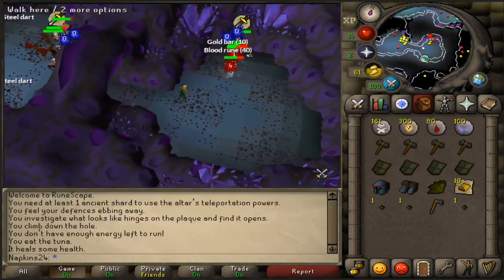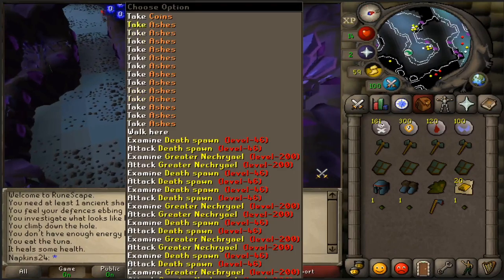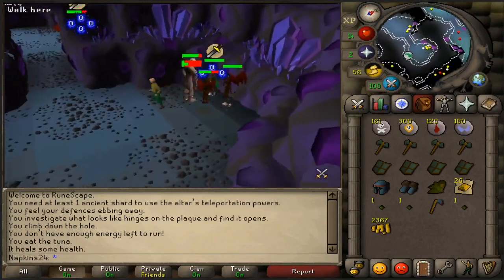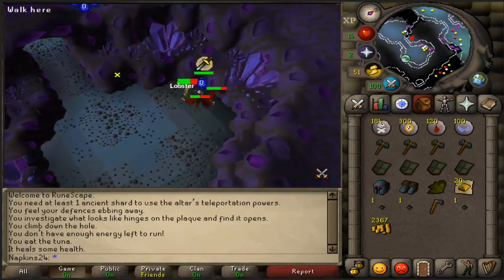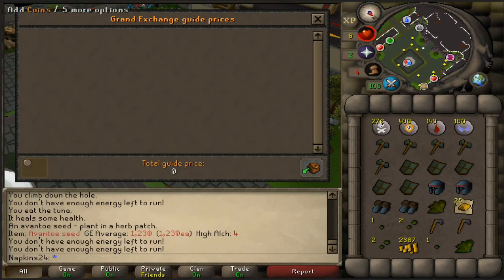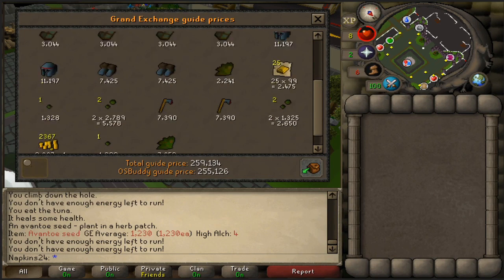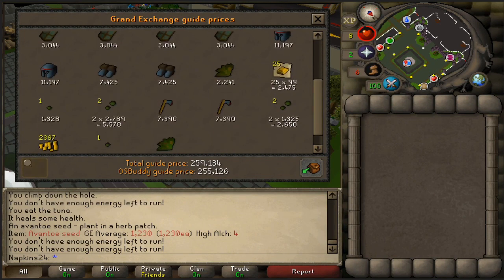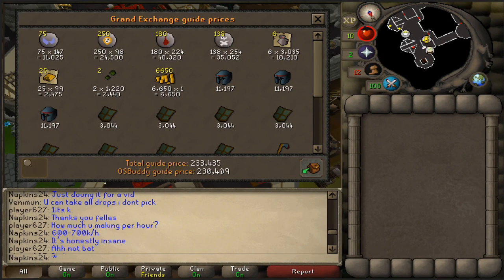Some blood runes, gold bars just not being picked up whatsoever, and some coins — 2.3k coins. The loot just keeps coming in: death runes, it does not stop. This second run was just around the 20-minute mark, probably a little less, and we made 255k — even more than the last inventory. The player wasn't picking up runes at all. We got two rune boots and two rune axes. The third trip gave us over 200k — 230k was made.